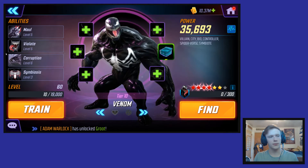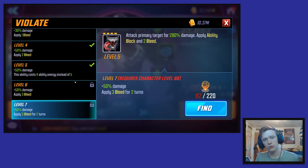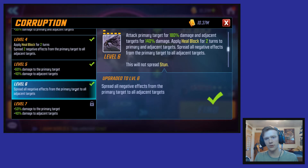His special, Violate, is also pretty good. It deals a hefty amount of damage, applies ability block — which I love, especially against tanks you don't want taunting — and then applies a ton of bleed, even for two turns once you get it to the final rank. This is really strong and can do a lot to shut down an enemy.